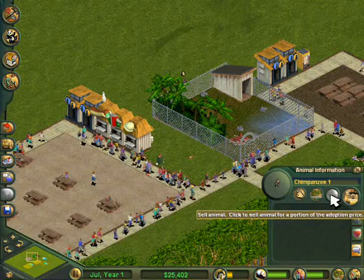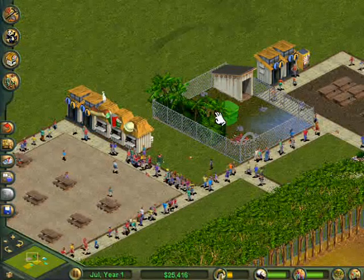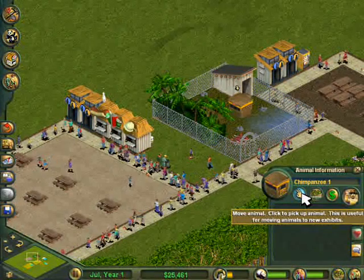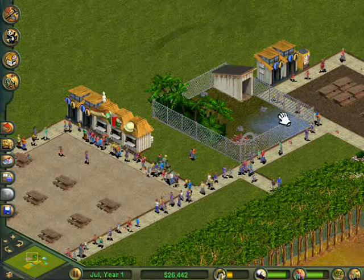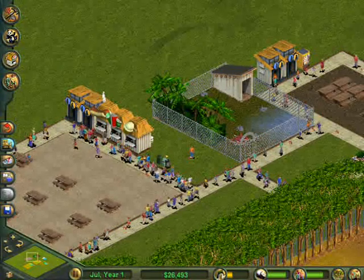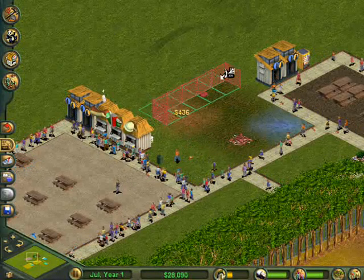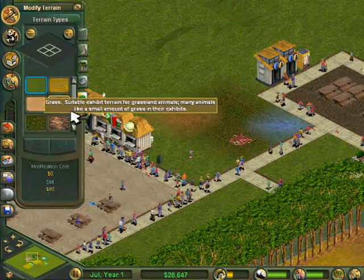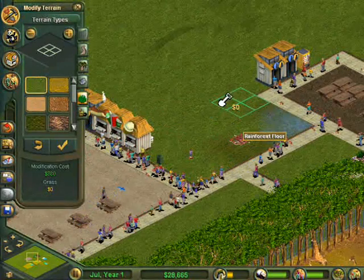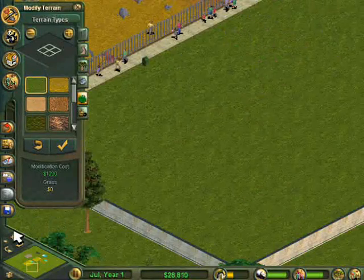Chimpanzee one has escaped, so now I'm going to have to end up deleting the entire exhibit, which is not good really. I wanted to try and get another exhibit out before ending the zoo, but I suppose that wasn't it. I do get one more exhibit though — obviously this wasn't it. So I'm just demolishing all the fence and getting the terrain back to normal.